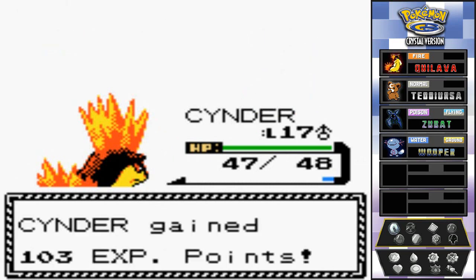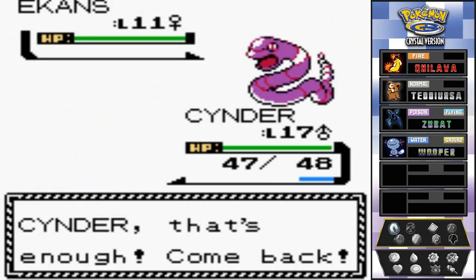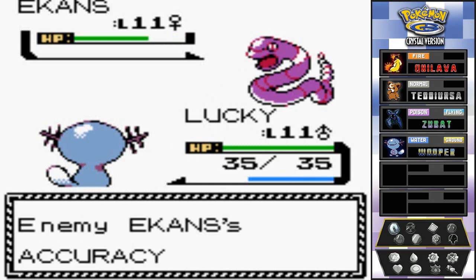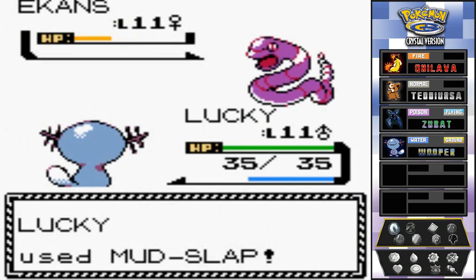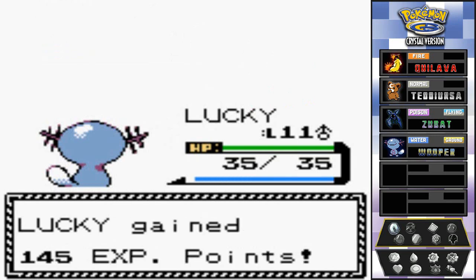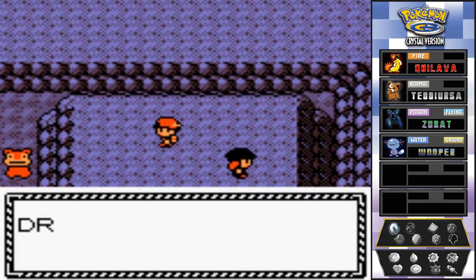She comes out with Ekans next. Lucky has a ground type attack so let's go with mudslap. Mudslap actually lowers her accuracy - Faulkner was right, it's both offensive and defensive. She keeps using Leer but misses the next hit. Mudslap takes out the Ekans - nearly grew a level right there. A bystander NPC says Slowpoke tails grow back fast and asks what's wrong with selling them - it's inhumane, it really is.